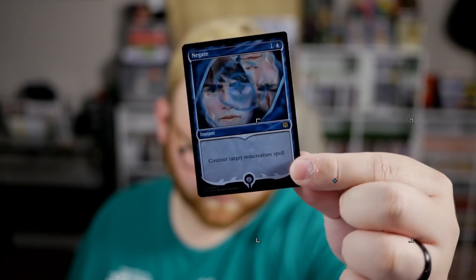All right, let's open these up. We got a foil Negate — nice. I think the foil Brainstorms are the cards that people are really looking for in this. A foil Negate's okay, but it does look super nice. You have Negate right here, so nice and foily, which is pretty cool.